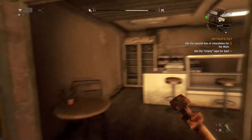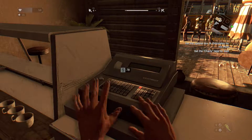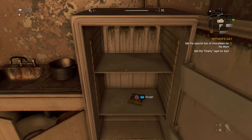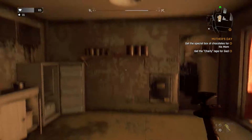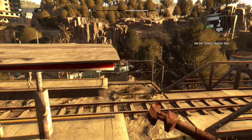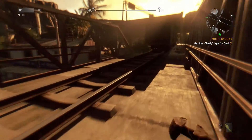Here we go again — I cannot wait to unlock camouflage later on. Maybe it's in the fridge. Oh, a burger — I can eat that for some health. There we go — a box of chocolates, perfect, got it! Now all we need is the Charlie tape and this is over.